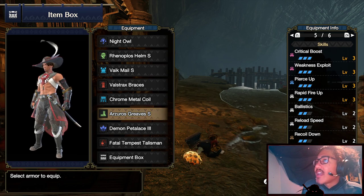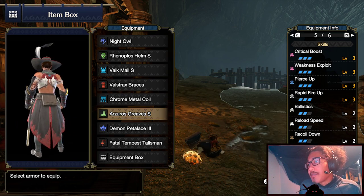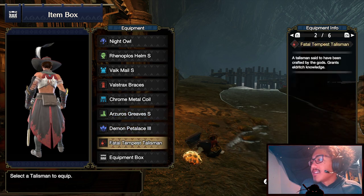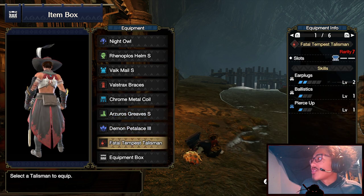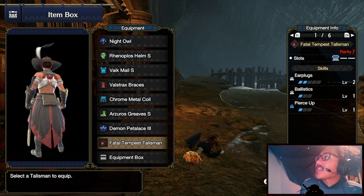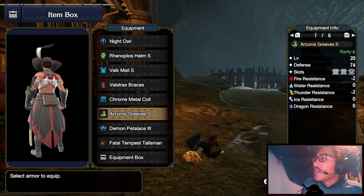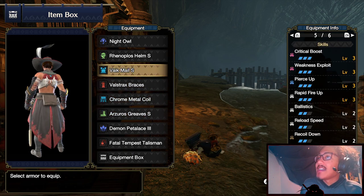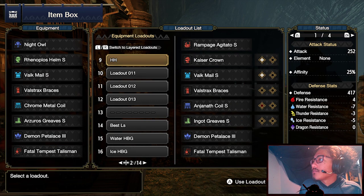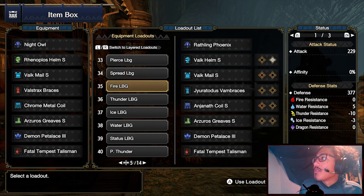I prefer Ballistics — it's comfortable, keeps me at safe range, and ensures bullets stay in critical distance even as they pierce through, avoiding damage falloff. If you prefer Spare Shot, find a Spare Shot 1 talisman with a 3-slot and swap out the Precise Jewel in the Arzeros Greaves for a Thrift Jewel. With that, we've covered essentially the best Light Bow Gun build in the game. Now we move to our final raw Light Bow Gun build.